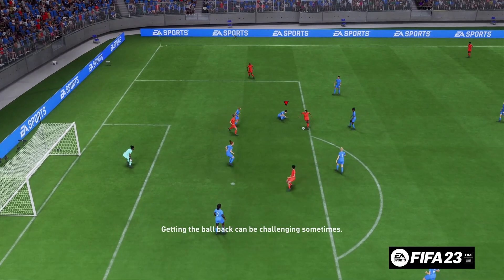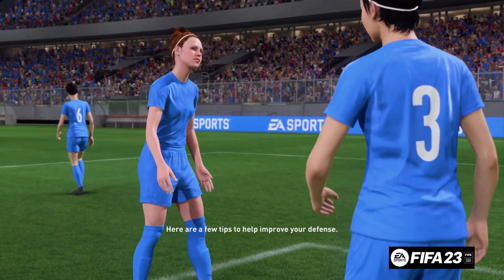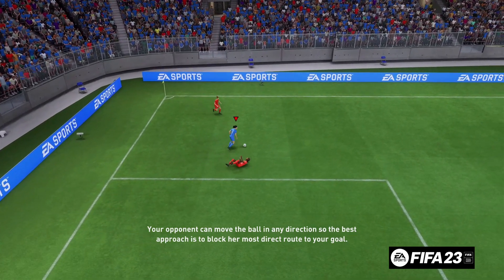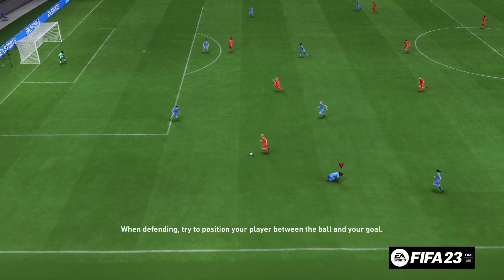Getting the ball back can be challenging sometimes. Here are a few tips to help improve your defense. Your opponent can move the ball in any direction, so the best approach is to block her most direct route to your goal. When defending, try to position your player between the ball and your goal.